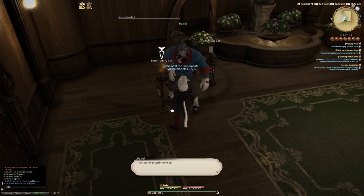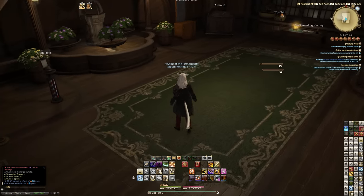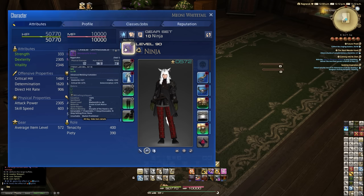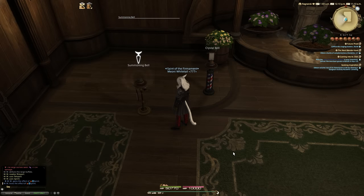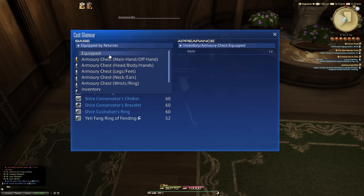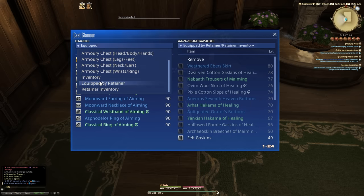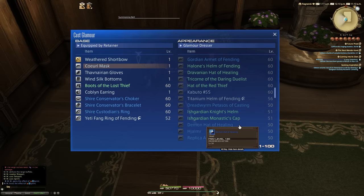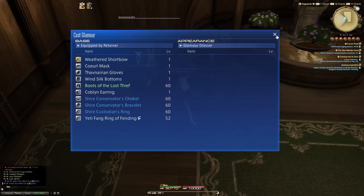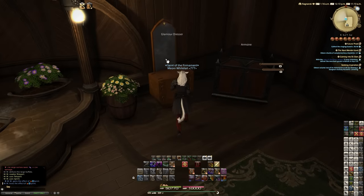And just in case you're wondering, you cannot — even if you're in the inn room, which is how they originally explained this — just go to Glamours and choose Equipped by Retainer, because you can only use this feature when you've summoned a retainer. You physically have to summon the retainer into the room before you can access their glamour system. I suppose one of the best things about this isn't actually for your own character — it's actually the fact that your retainer can immediately be equipped with stuff from your Glamour Dresser, which saves you having to do that. But for your own character, I still think there's a lot of room for improvement.